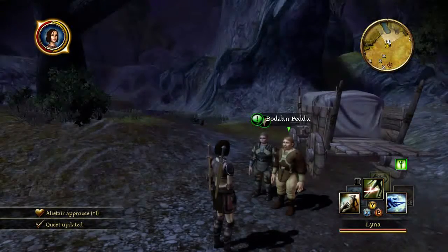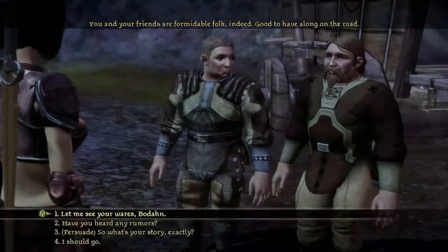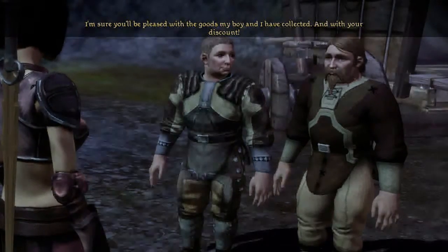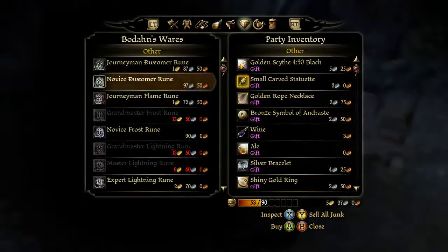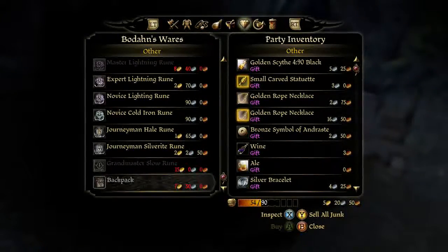When Sandal said 'thank you kind lady' that wasn't Sandal's voice in my opinion. Let me see your wares. I'm sure you'll be pleased with the goods my boy and I have collected and with your discount. I'm just going to buy the gift for now. Corrupter Agent — you can always just come back to camp and buy them. Same with the Distillation Agents — they're good for stronger health potions. And then you get Concentrator Agents as well which can make even stronger health potions and Lyrium potions if you're using Lyrium Dust. There's the gold rope necklace. Backpacks are extortionate, that's why I bought those backpacks in Ostagar from the Quartermaster.